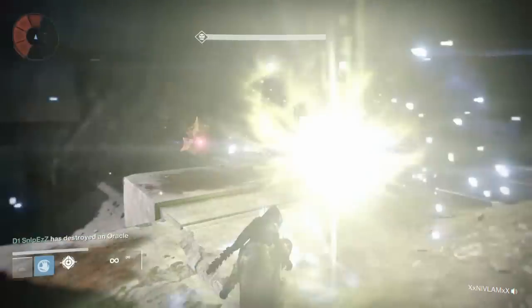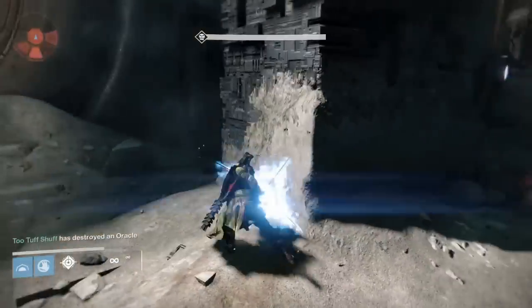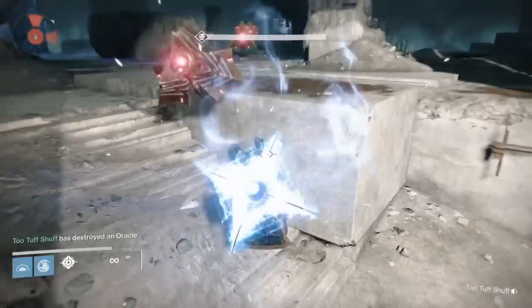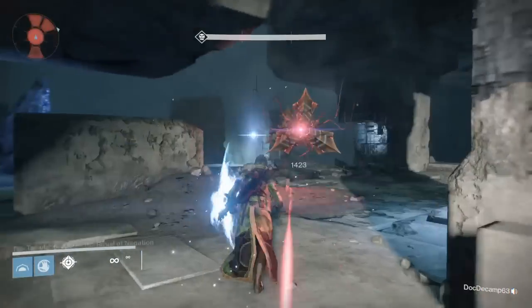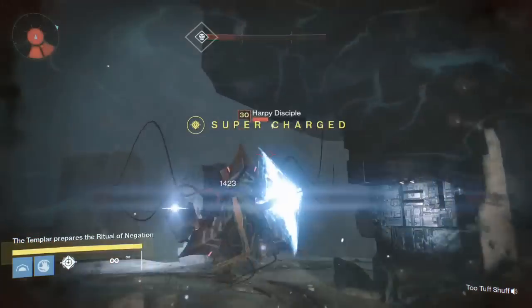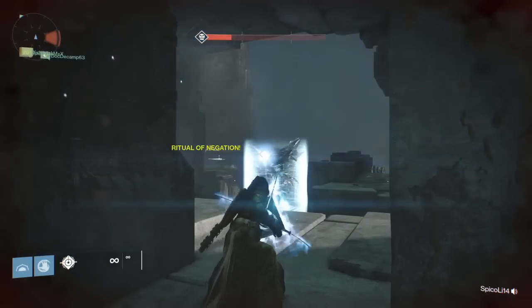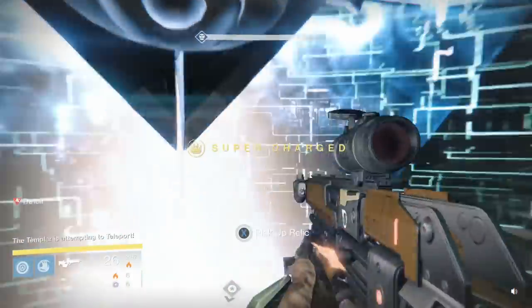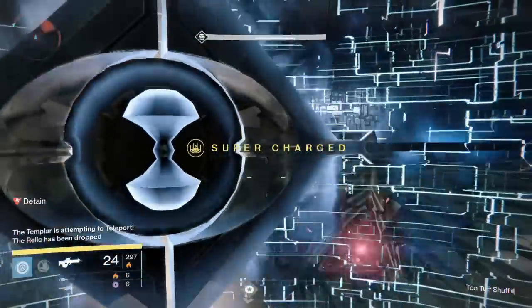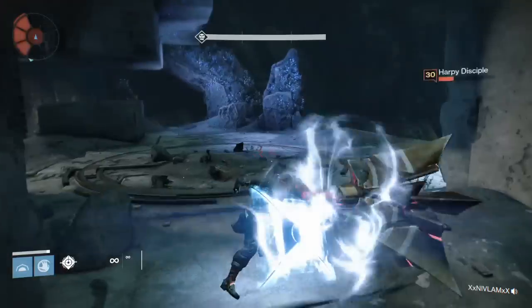My teammates were trying to help me out and they did a pretty good job of keeping the oracles at bay. You are really the only guy back there. I almost died a couple times, so your relic holder has got to be very, very careful. For the most part this is the easiest way to do it — all they did was use snipers. Right here I accidentally dropped the relic.